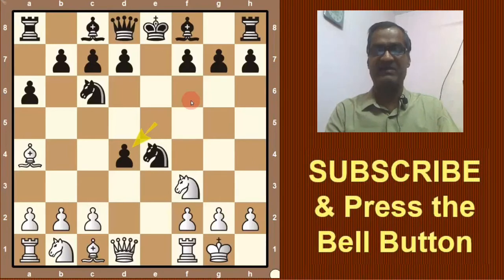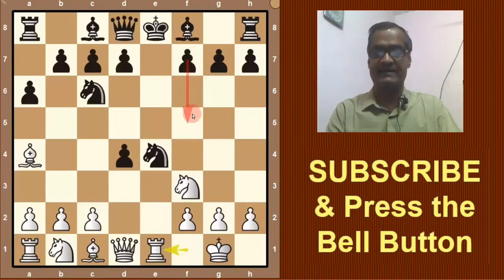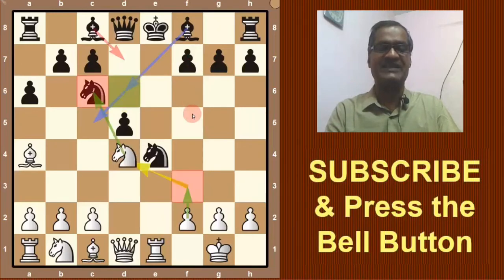Here, what should White do? White will play Rook e1. Here, Black should defend. He will play d5. Now the pawn is taken. White is threatening to play f3, taking the knight, and also knight takes knight — these two threats.